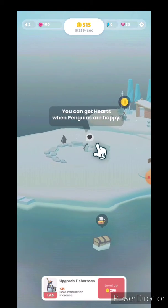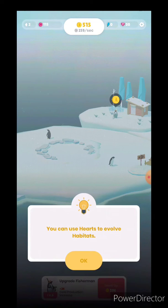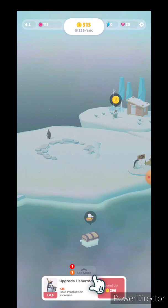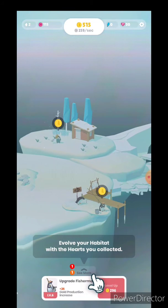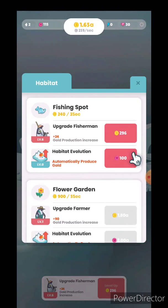You can get a heart, so you can do a hefty test. You can use a hefty level for a hefty test. Okay, we're going to make it — Habitat Evolution.